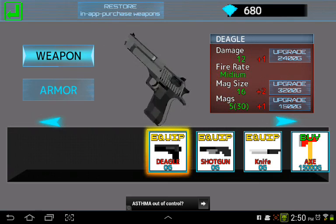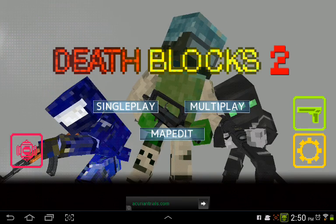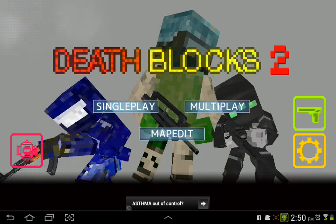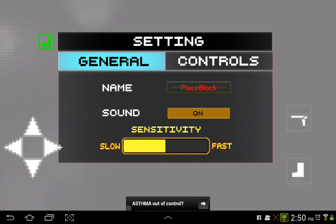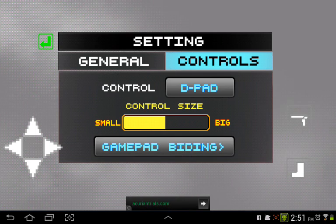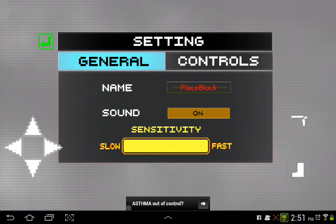Here's a little tip for you guys. You want to go to the gear thing — the settings, the orange gear — under the gun, where you buy the gun, and then go to general.